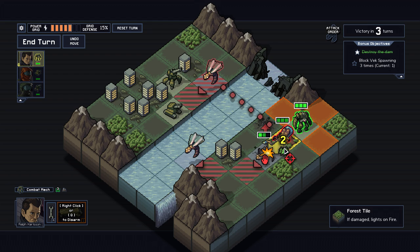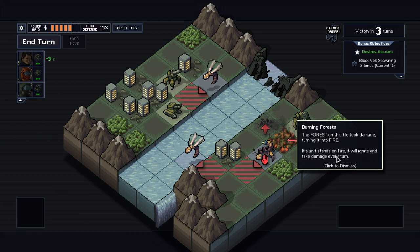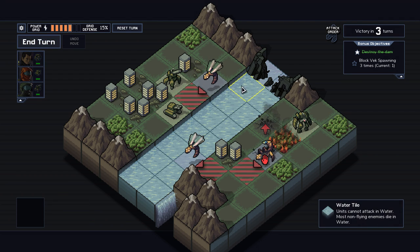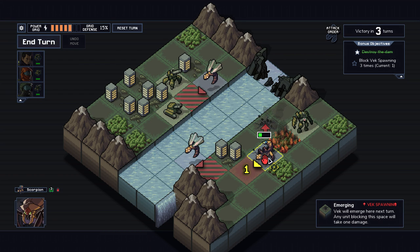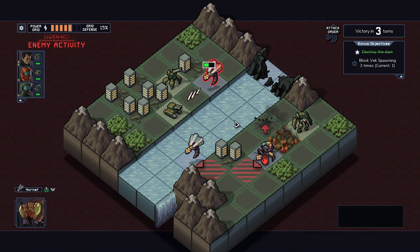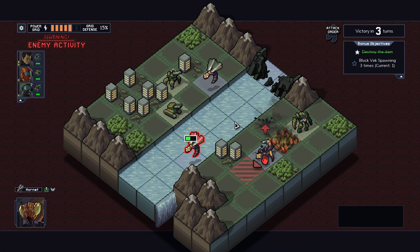With this action I'm also going to set the forest tile on fire. Fire is important — if a mech catches on fire, they take damage every turn. The VEC will also take damage while they're on the tile. So it ignites and takes damage every turn. This was actually a pretty good turn — none of the buildings got hit, and one of the spawners is still being blocked because of how I positioned my units.